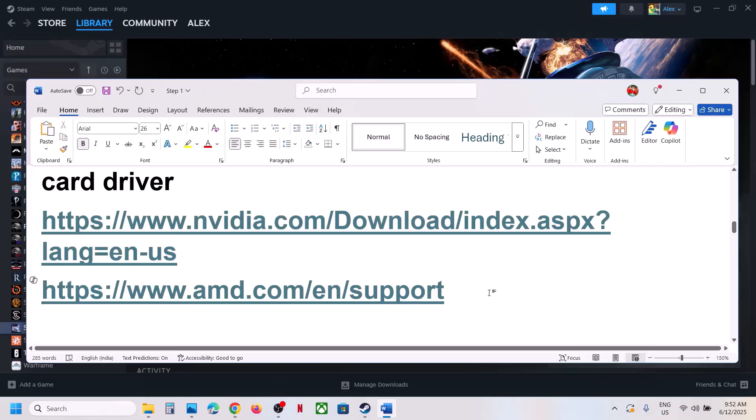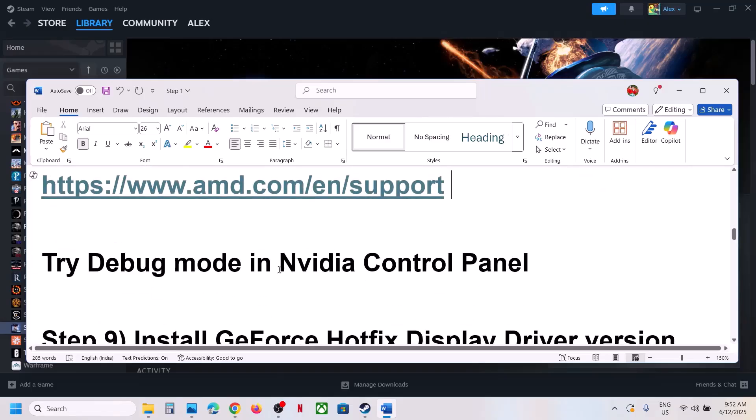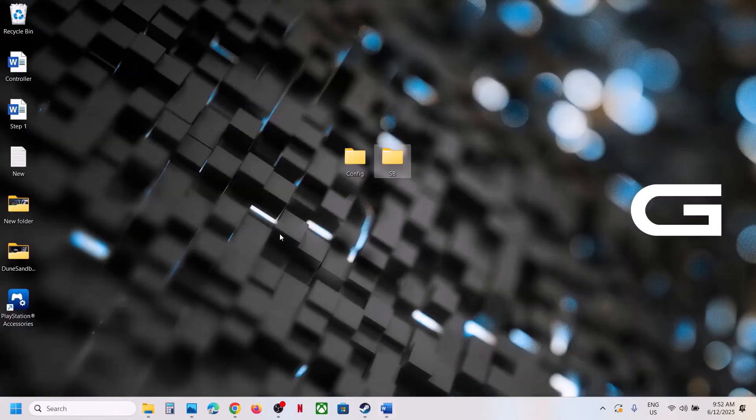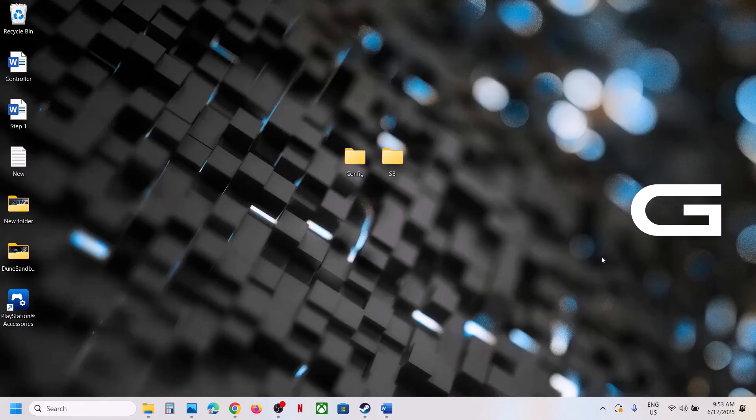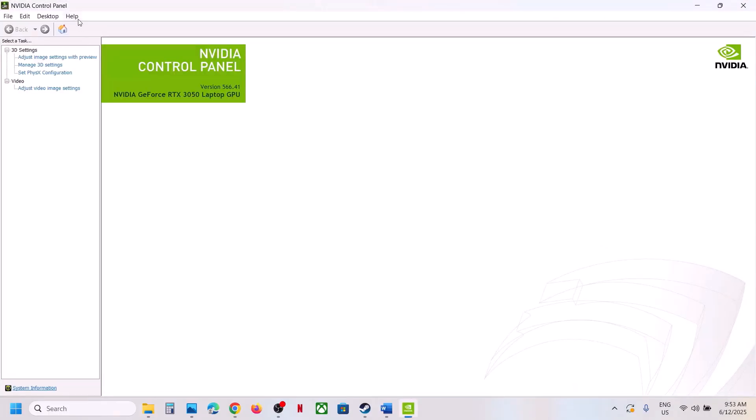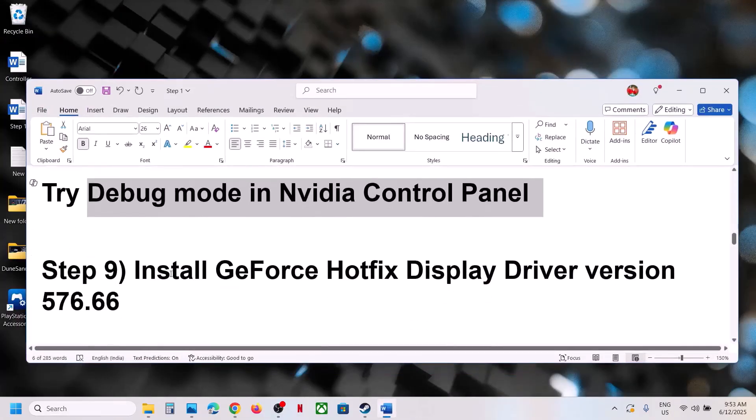Also try enabling Debug Mode in the Nvidia Control Panel. Right-click the desktop, select Show More Options, then Nvidia Control Panel. Once open, click Help at the top left, then put a check on Debug Mode to enable it. Then launch the game and check.